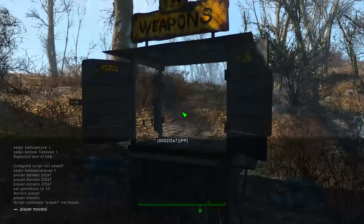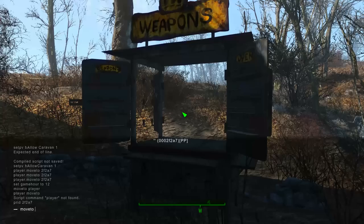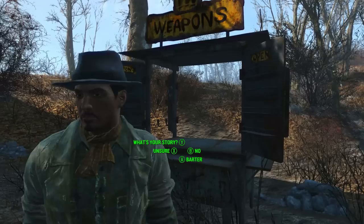Go into the console by hitting the tilde key, which is to the left of the 1 on your keyboard. Once here, type in 'prid 2F2A7' and hit enter. This will target Smiling Larry. Then type in 'moveto player' and enter. This will teleport Smiling Larry to you, the player.